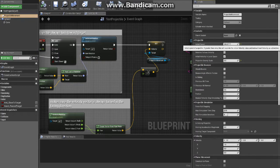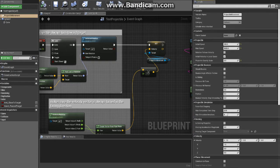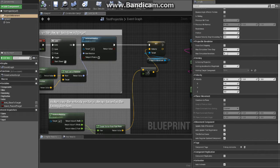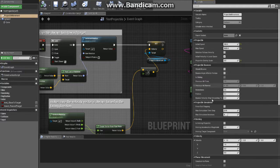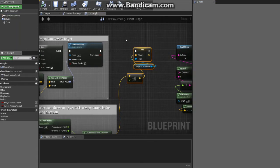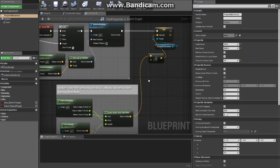I set up a projectile movement component with a pretty low base speed and a decent max speed. I disabled bounce and other defaults, just using the default velocity vector in the X direction. I have homing projectile turned off — I'm not using that implementation at all. You could accomplish this just by setting the velocity of the projectile; you don't have to use a projectile movement component, but other methods accomplish the exact same goal.